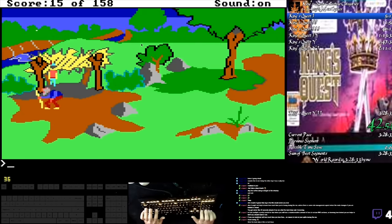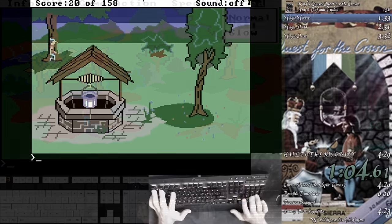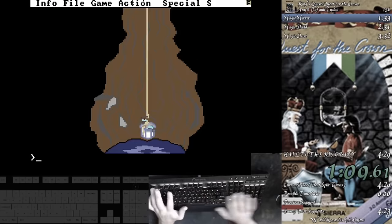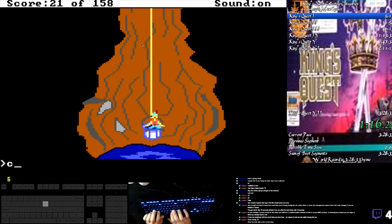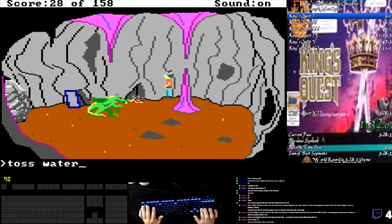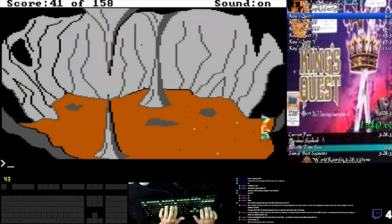By doing a zip at Rumpelstiltskin to the rock, Graham is in the perfect position to pick up the key without walking to it at normal speed. At the well, instead of typing 'climb bucket' and 'exit bucket,' Chuck found out that the parser will accept 'go pail' and 'exit pail' instead, saving 7 keystrokes. He saves another keystroke by typing 'toss water' instead of 'throw water.' There's another zip here at the dragon where before, Graham just walked forward at normal speed.